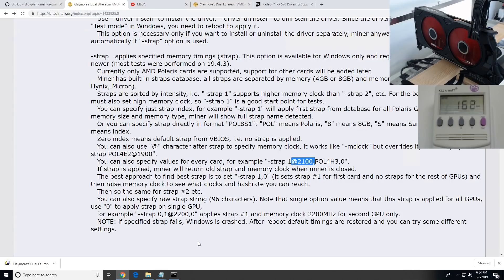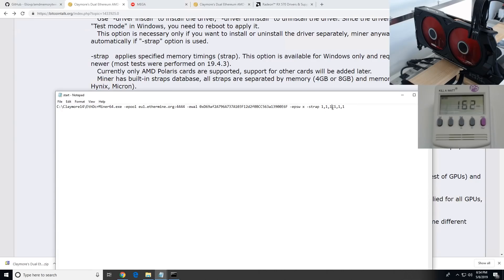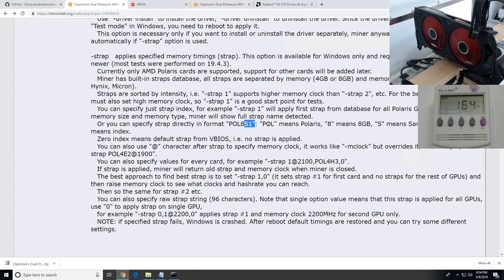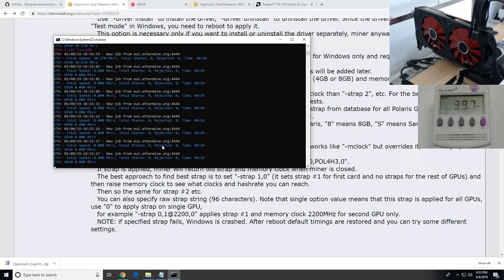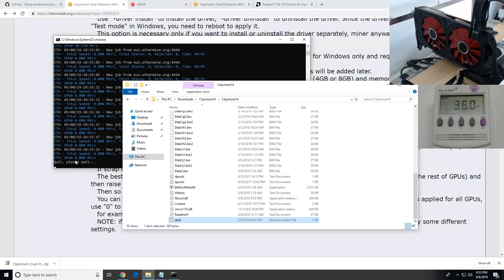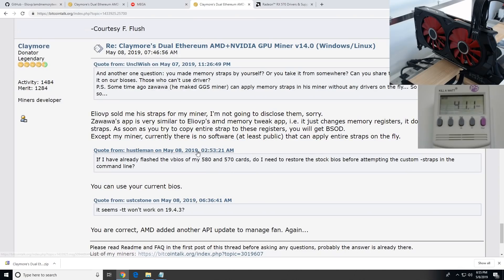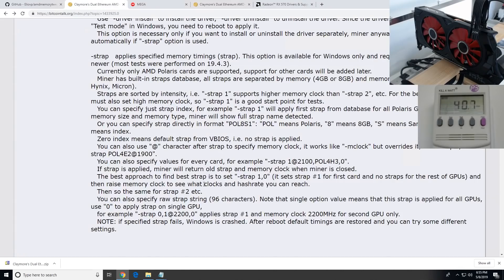Claymore also mentioned you can change the memory clock — try 2200 or 2100 MHz depending on your card. You can also change the specific strap name: 'Pol' means Polaris, '8' means 8GB, 'H' is for Hynix, 'S' for Samsung, 'E' for Elpida/Alpida, 'M' for Micron. Unfortunately my card stopped, so we may need to restart. The strap might not carry over correctly every time and you may need to restart — it is still in beta.